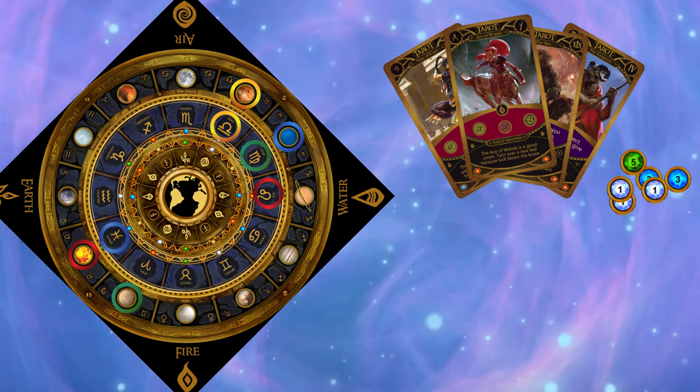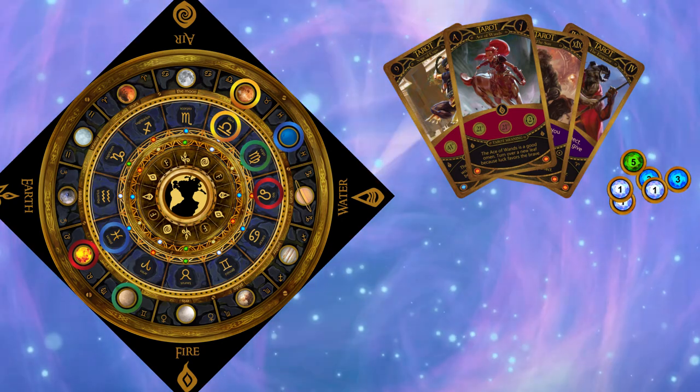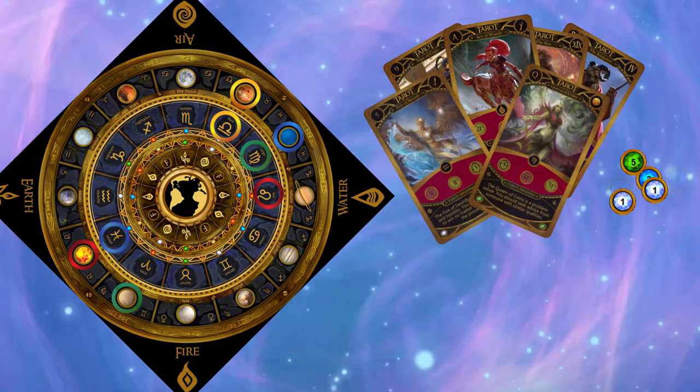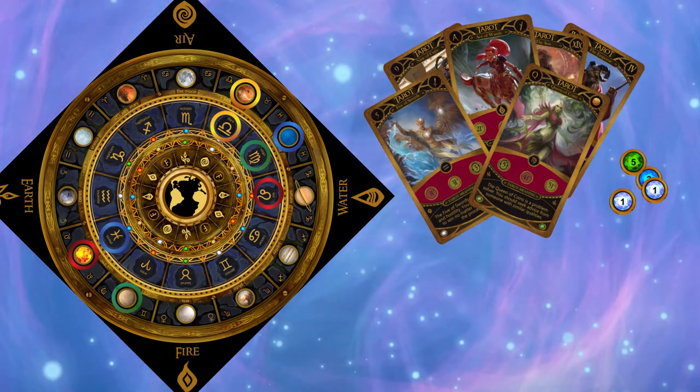Libra finishes her turn by buying tarot cards for two faith each, if she chooses. She has four cards in her hand, so buys two more tarot cards, leaving her with six cards and ten faith.